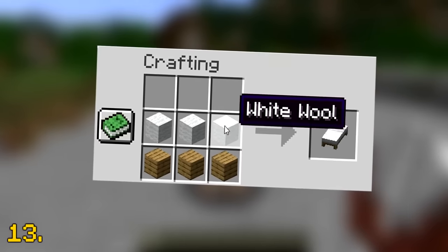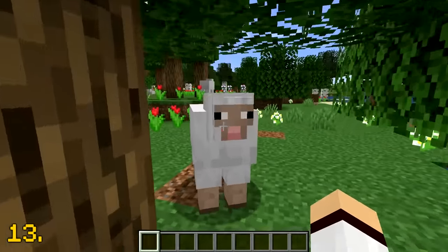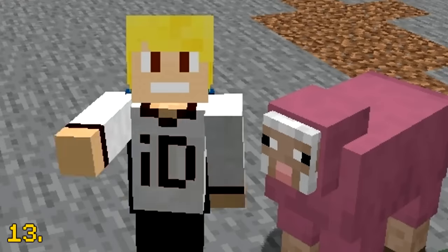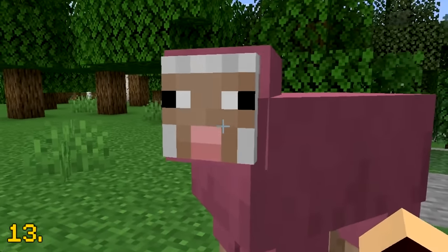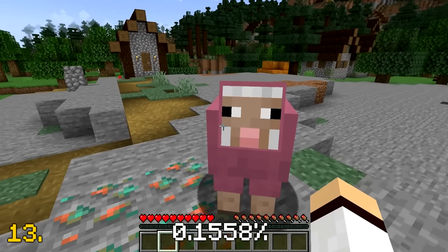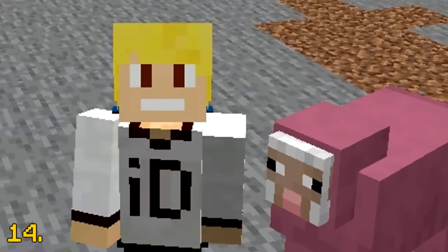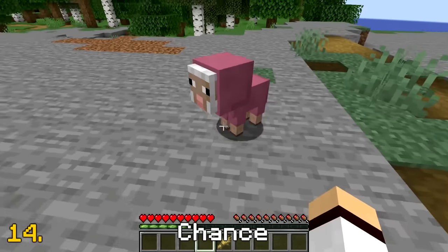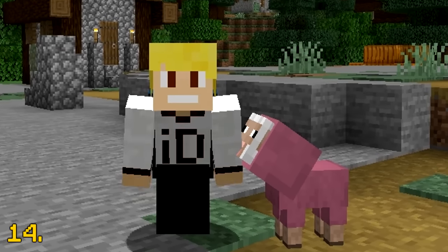Sheep are great. They provide wool to make a bed and mutton to satisfy our hunger. Naturally, you will most likely encounter white sheep, but you can also uncommonly find black sheep, grey sheep, and brown sheep. However, if you get really lucky, you can also encounter the infamous pink sheep, which is extremely rare — about a 0.1558% chance to spawn. But it gets even rarer: there is a 0.0082% chance for a baby pink sheep to naturally spawn. We must protect pink sheep at all costs.